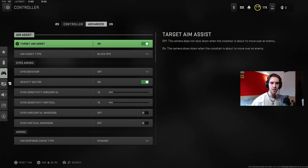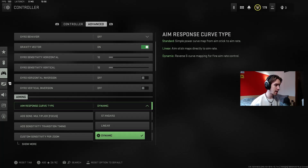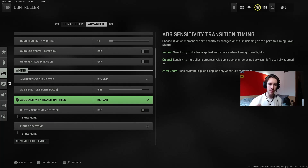Moving on to the advanced settings — aim assist on. I run the Black Ops aim assist; I find this to be the most effective and the most powerful aim assist in the game. Aim curve response type I set to dynamic. This is proven to be the best one for snapping onto people and getting that good turning aim assist. I also set the focused aim assist down to 0.85 to match my normal aim assist — so if you've got a sniper and you're holding your breath, that stays at the same ratio as my normal aim down sight. ADS sensitivity transition time you want set to instant, which makes the switch from full looking-around speed to the reduced ADS speed happen immediately.